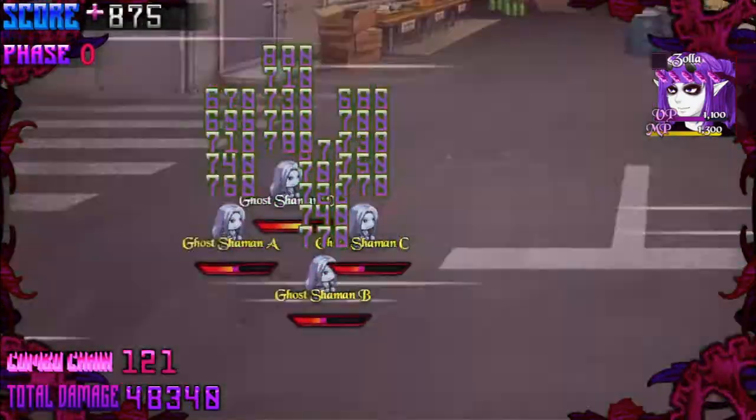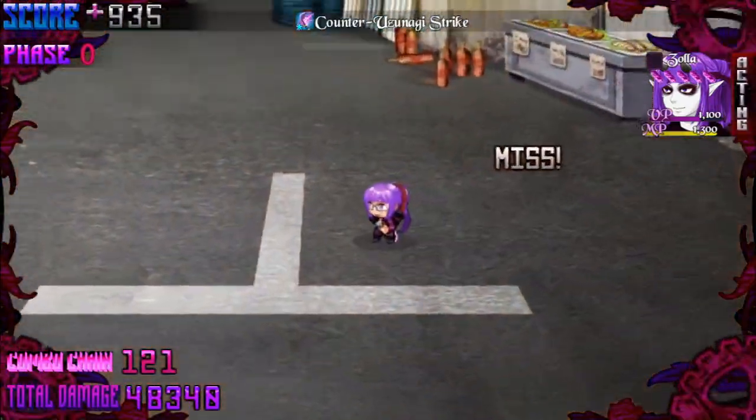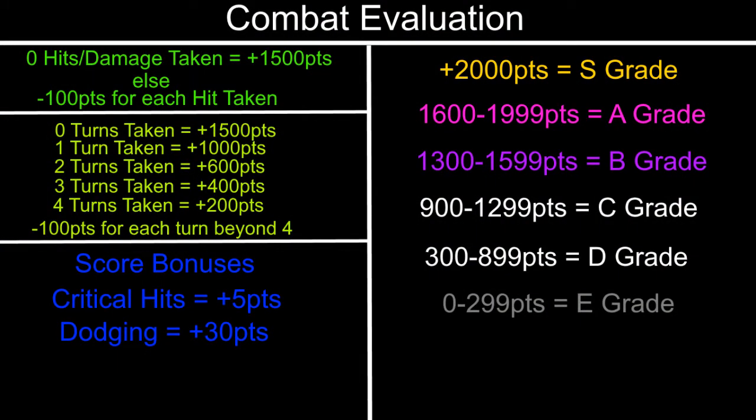Speaking of rewards, the score counter up top will increase by five points for each critical hit the player lands. Right here is a very basic graph of the grading system — these numbers are still being tweaked, but hopefully this gives some insight into how the battle system works. To score an S rank, the player has to score at least 2,000 points. Clearing the battle within a turn and taking no hits will pretty much guarantee an S rank. However, not every fight can be cleared in one turn, so I have other modifiers like critical hit counts and dodge counts to help boost your score in tougher fights.